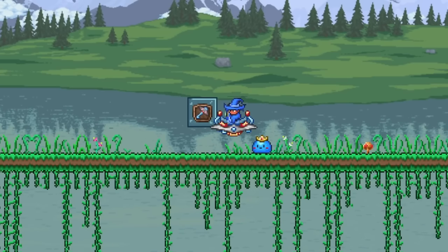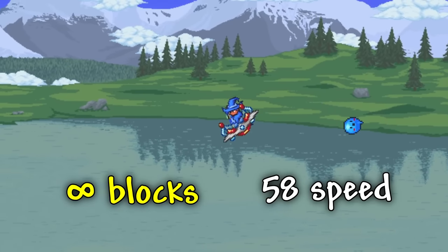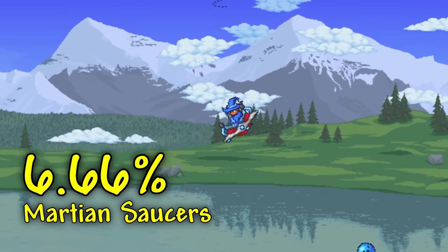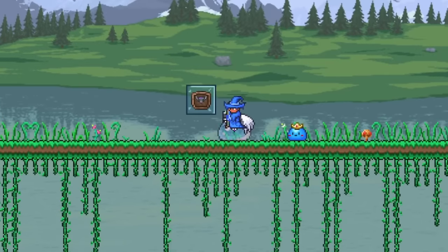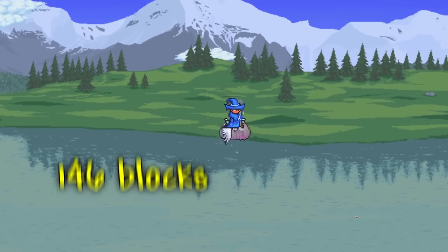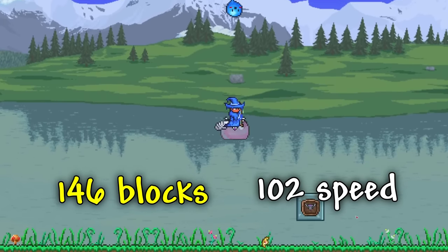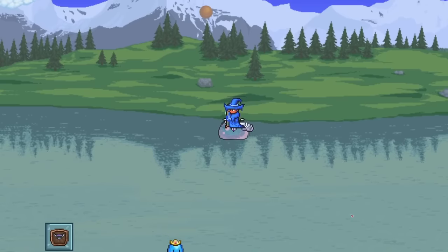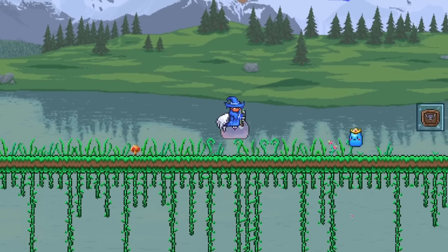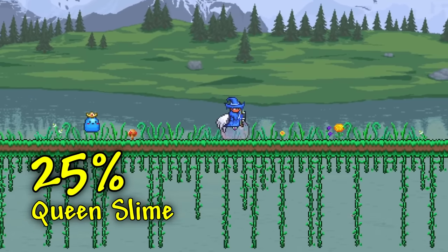After that, we have the UFO, which can fly infinitely, has a max speed of 58 while going diagonally, and has a 16.66% chance to drop from the Martian Saucers. Up next, we have one of the fastest mounts in the game, the Winged Slime, which can jump up to 146 blocks high, can reach a max speed of 102 while falling and 33 on the ground, can deal summoning damage to enemies by jumping on them, can float in the air by pressing down and jump at the same time, and has a 25% chance to drop from Queen Slime.